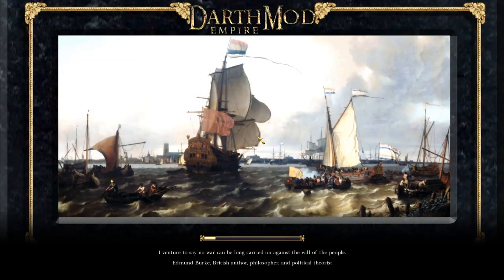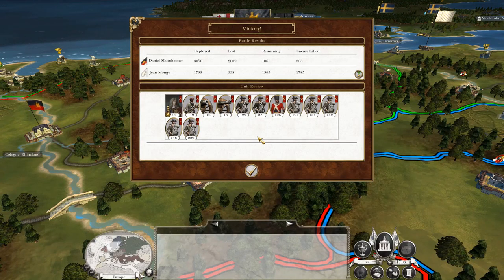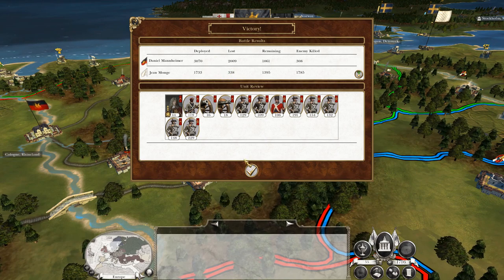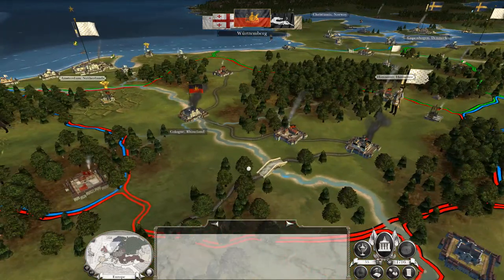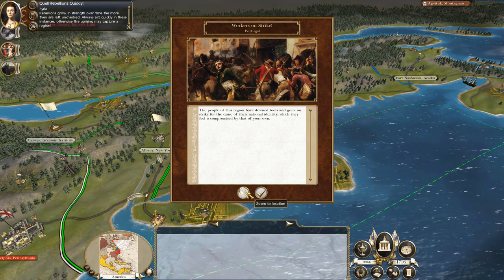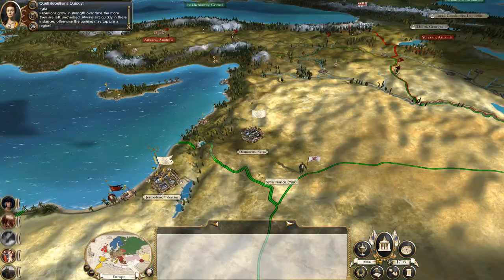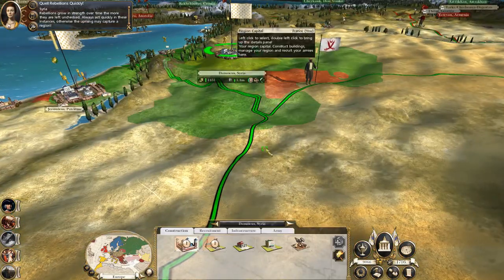338 lost for me, 2,000 lost for them — now I have the numbers advantage. They've got an army to the west of Cologne. Rebellions grow in strength over time — always act quickly in these instances, otherwise the uprising may capture a region.